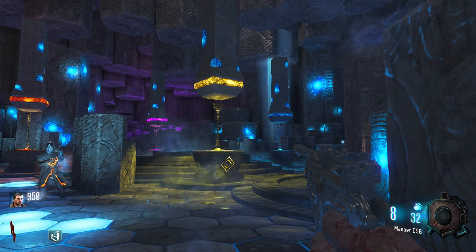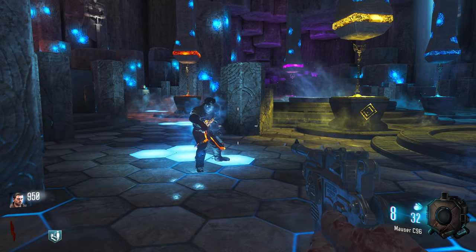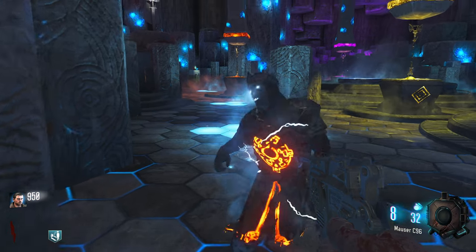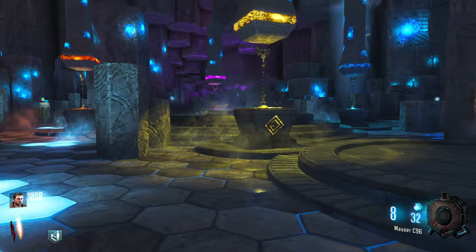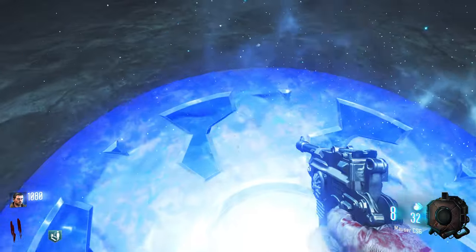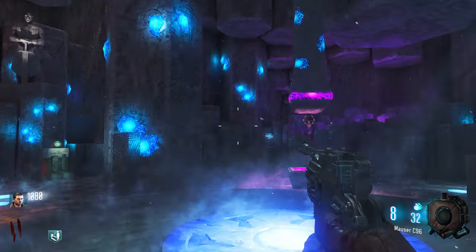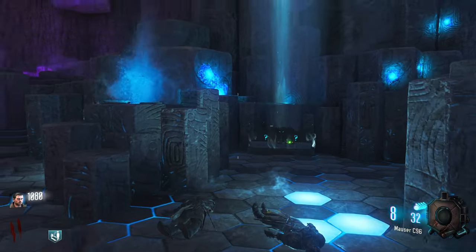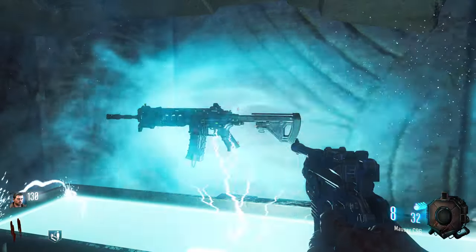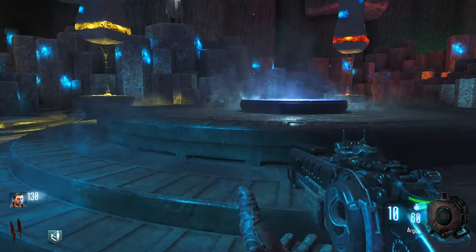It says acquire the summoning key after a couple rounds in the middle of the Crazy Place, throw it at four podiums around the map — those are soul boxes. Use the gramophone to gain access to the rest of the map. So I guess we need the summoning key. Let's hit the box. Got a shotgun — not what I'm looking for, but hey, it's something.